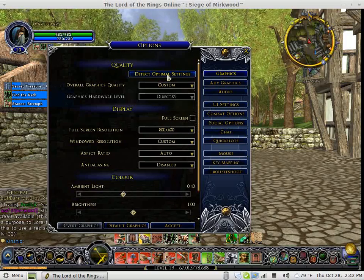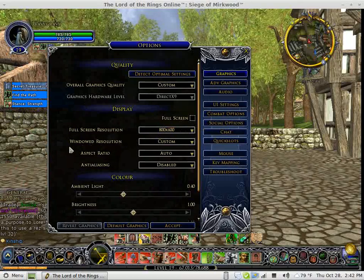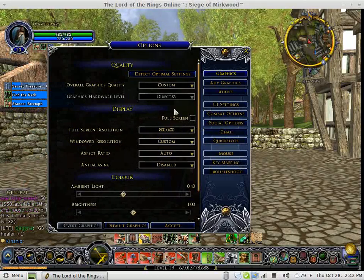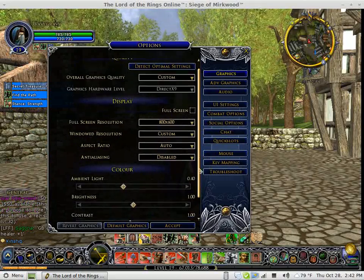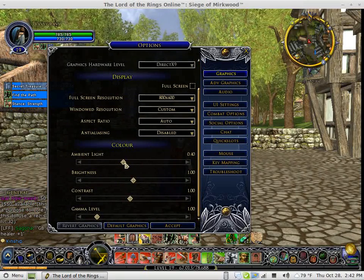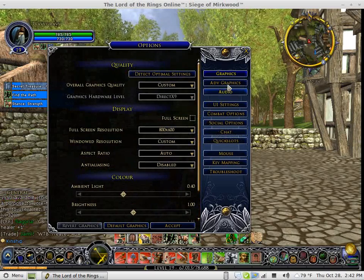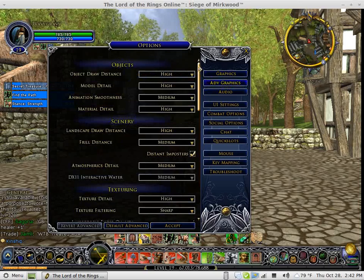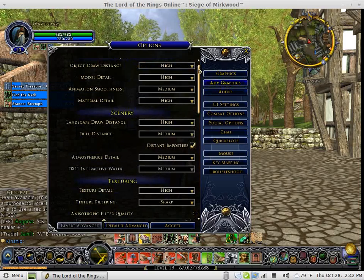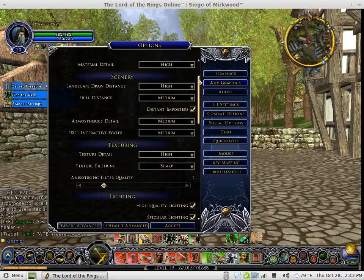Even with DirectX 9, it looks very well. I'm using a custom screen resolution — I don't run full screen. I've got all my settings here. I had to increase the ambient light, but that's not a major deal, really. Running it on my Linux system, it just came out a little darker. I've got my advanced graphics stuff here. Animation smoothness is on medium, and everything else is pretty much on high, except for frill distance.